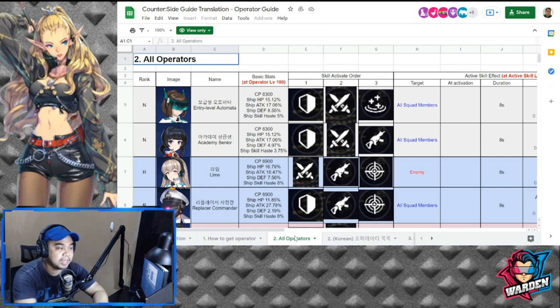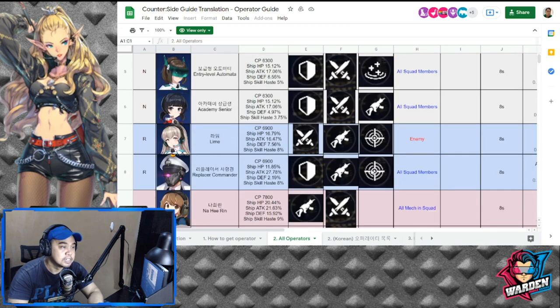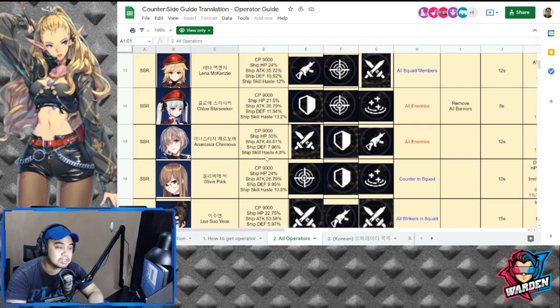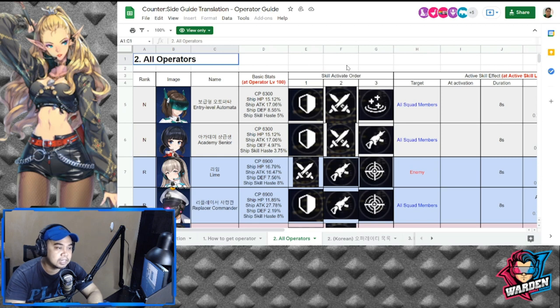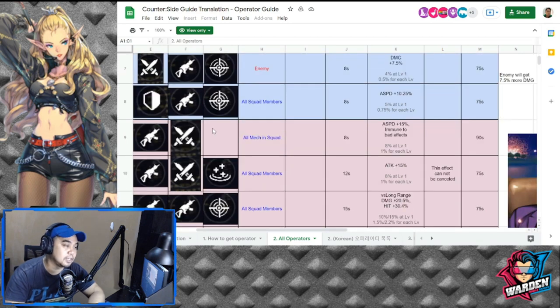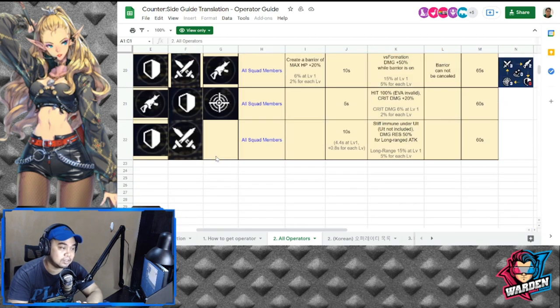For our operators, we have N, R, SR, and SSR rarities. Most valuable ones are at SSR. The stats for your operators at level 100 include combat power, ship HP, ship attack, ship defense, and ship skill haste — additional stats or percentages that add to your current ship. The skill active order is the sequence in which your active skill on the right side triggers, and it depends on the type of operator you're using — the sequence usually differs.